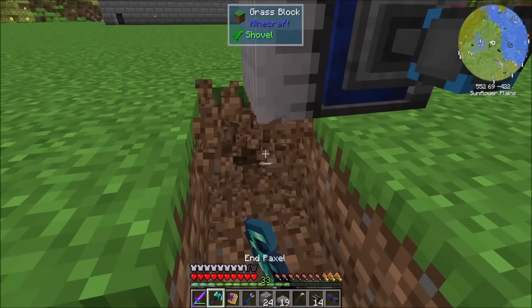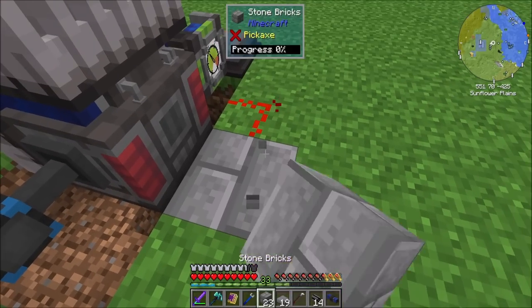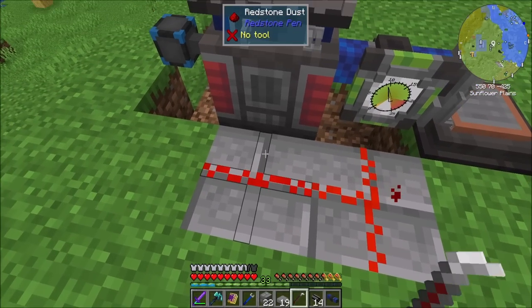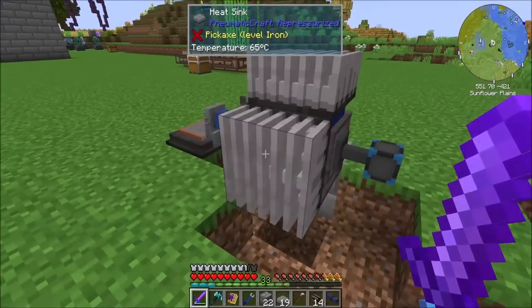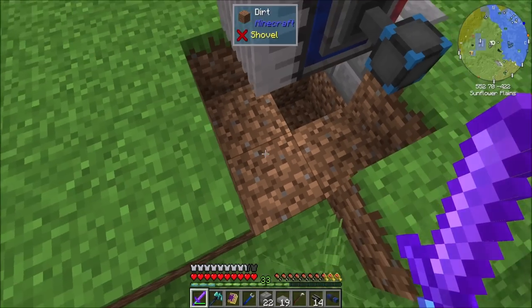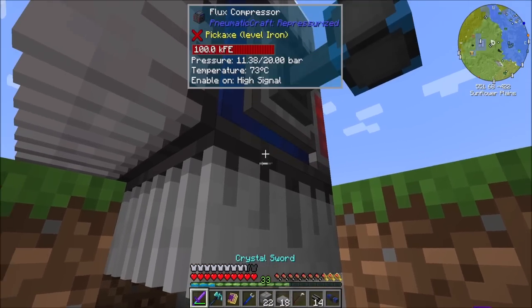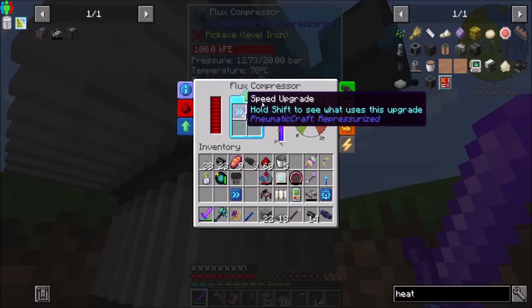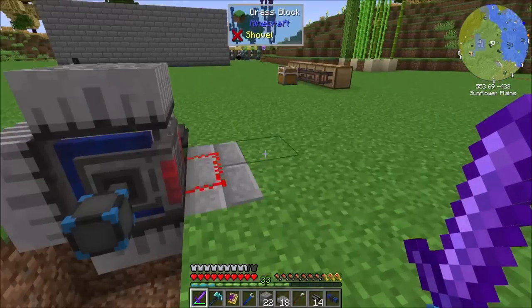With some heat sinks added, it should chill out. The more heat sinks the better, as you will discover, because these things get very hot. That is the downside of the cheapness of the RF-to-pressure conversion — the temperature going up is significant. In fairness, I do have four speed upgrades in here, so it's very quickly getting the pressure up and running.